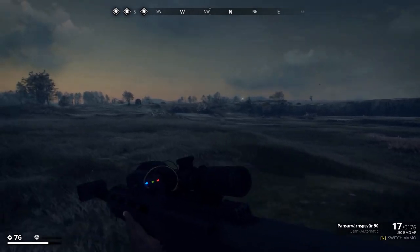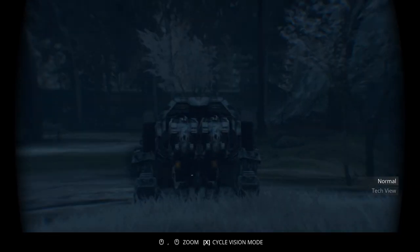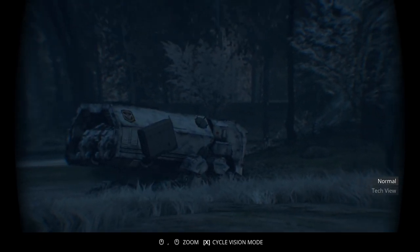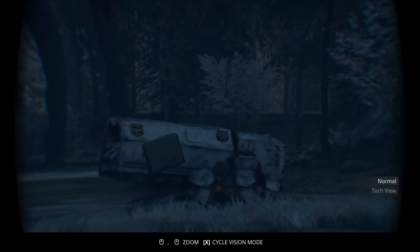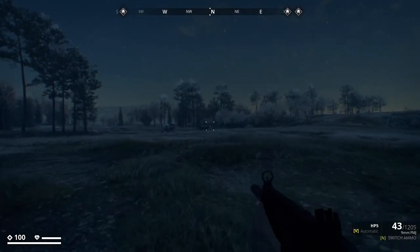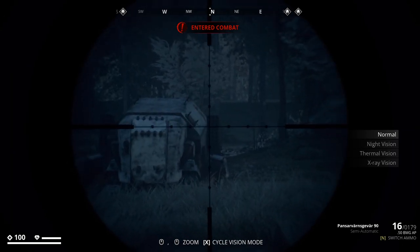The best way to deal with him is definitely at long range — take out the two bits on the side. They look like discs with prongs sticking out; what they do is heal other machines, so you need to take them out pretty damn quick. Getting underneath him and taking him out quickly isn't an option because the fog absolutely annihilates you, alongside the Lynxes trying to shoot the crap out of you at the same time. Definitely get rid of these healing discs first.